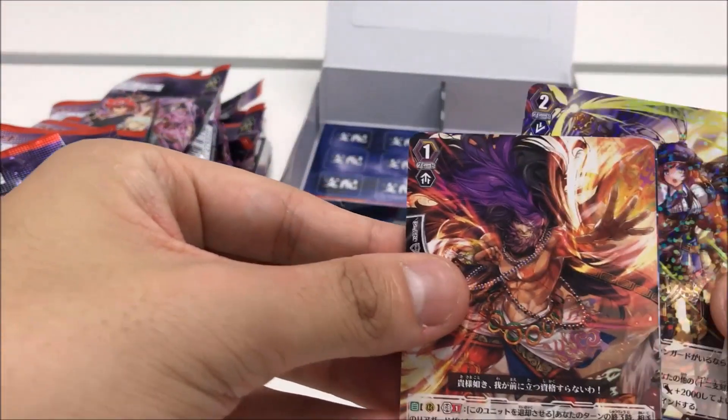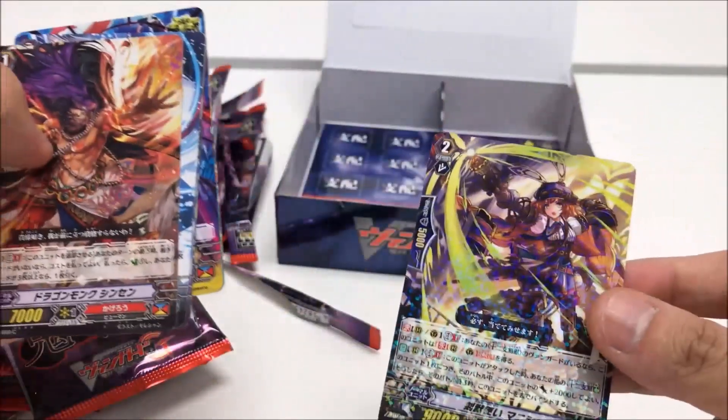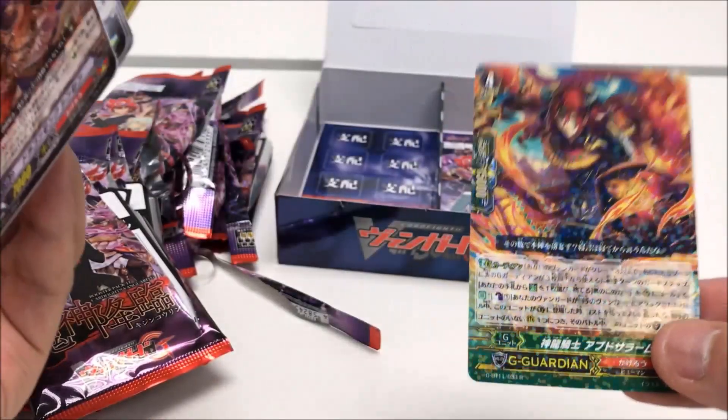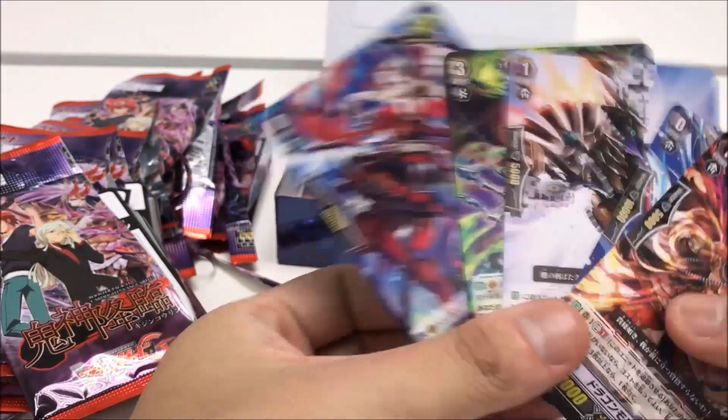Last but not least — the Palsatamer and a Kagerou New G-Guard, a very powerful one. And that is Torasada.